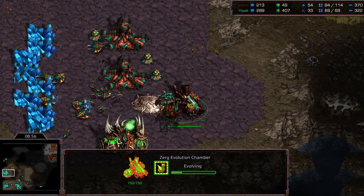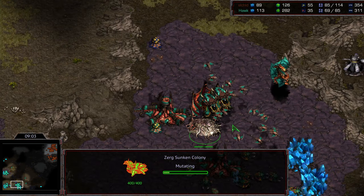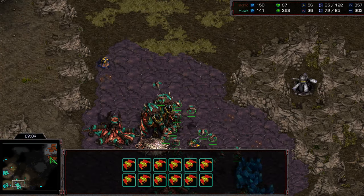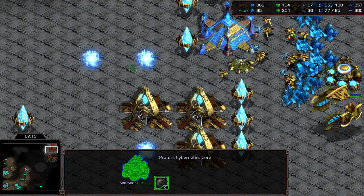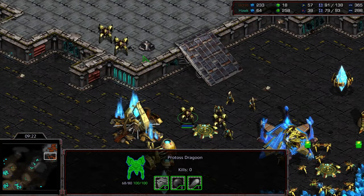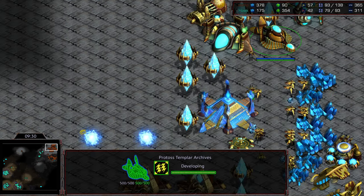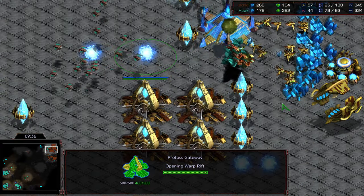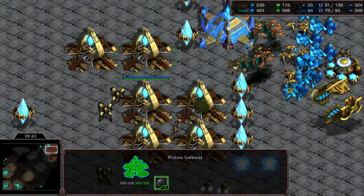Jayun isn't really respecting it — he's got four gateways behind this and has continued to macro up with a huge probe count. Sim city at the nine o'clock, plus-one spines being upgraded, another sun colony being built. There is an overlord overhead to provide some defense, and the hydralisk den is present to enable a potential transition. A bunch of scourge — I think Hawk saw that Cybernetics Core spinning and was expecting plus-one weapon corsairs, and instead invested a huge amount of gas in anti-air that is non-existent. Instead Jayun has dragoons and high templar out on the field.